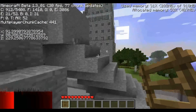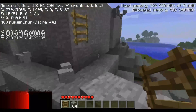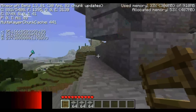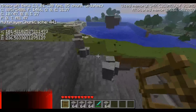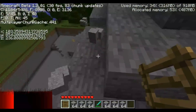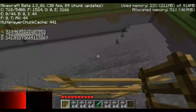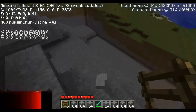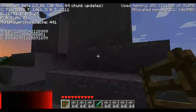Wir müssen jetzt hier erstmal unsere Sachen wieder einsammeln. Was ist denn das? Das sind meine telepathischen Kräfte – die bringen hier alles zum Schwingen und Wackeln. Also das gehört zu Minecraft mit dazu, das ist ganz normal hier. Lasst euch nicht von den schwebenden Blöcken beeinflussen. Das sind meine telepathischen Fähigkeiten. Also wenn ich mich konzentriere, dann wackelt alles in der Luft.